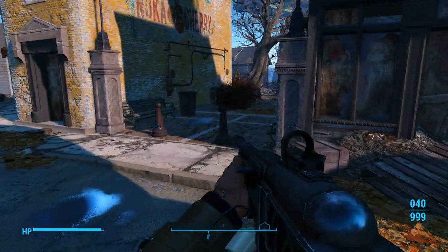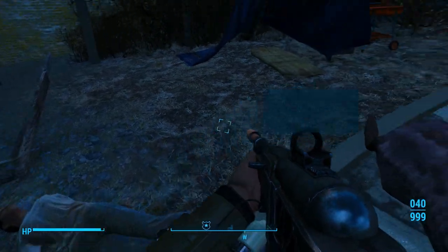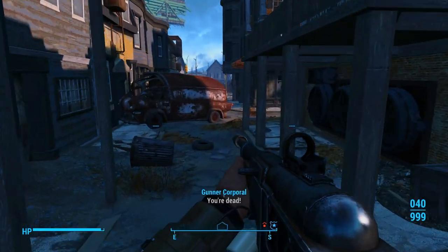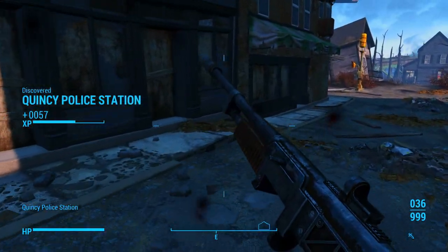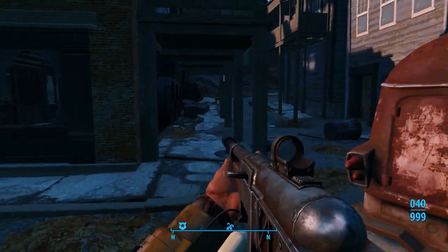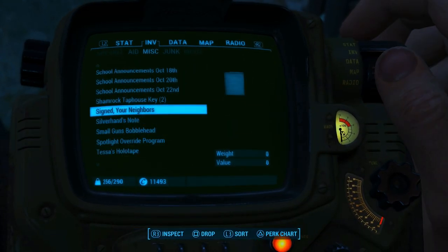I think that was the last of the enemies. We have one more enemy over here — time to die. Then we can come over here, come up and around. Oh shit, where did you come from! Sorry, that guy caught me off guard — we're supposed to go in here. He threw me off. We're going to go into this police terminal and we're going to eject Baker's holotape. Let's go ahead and listen to Baker's holotape.